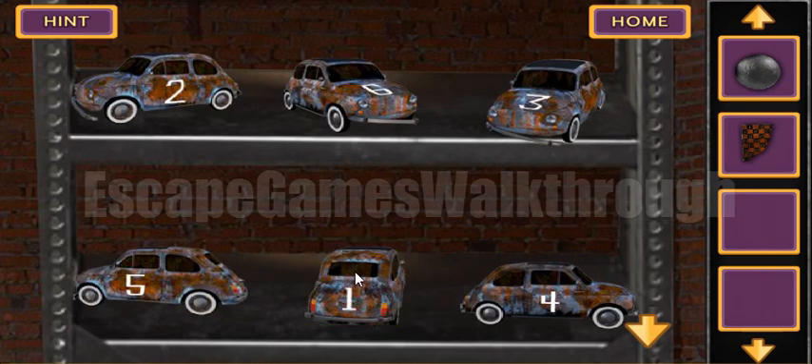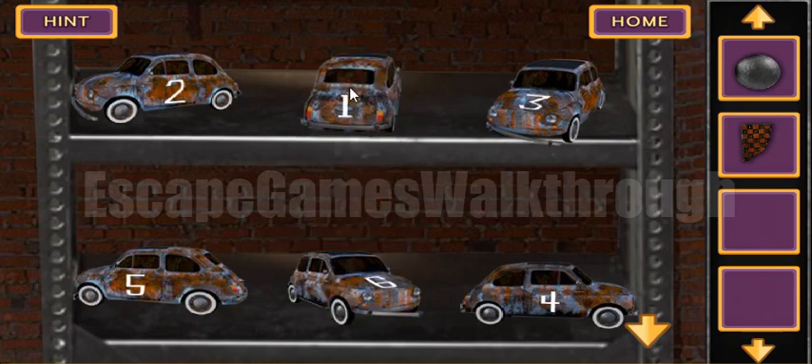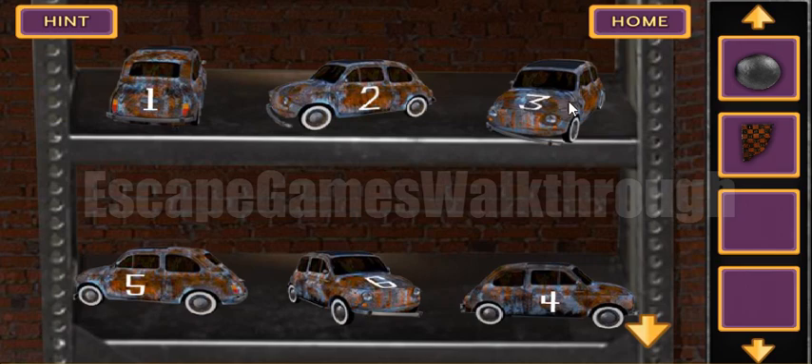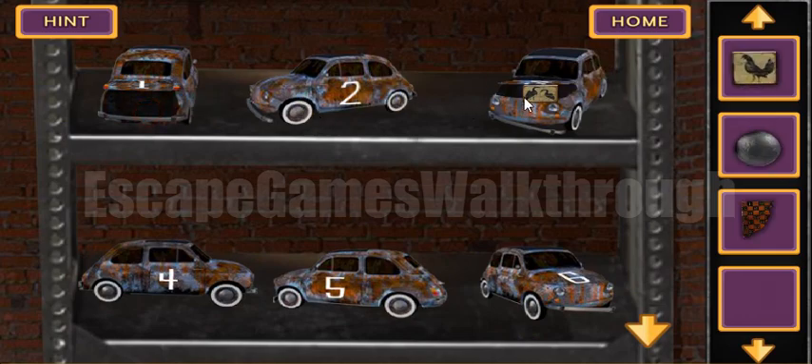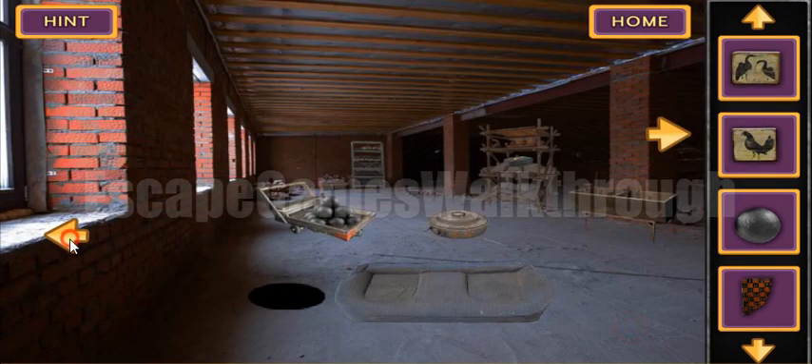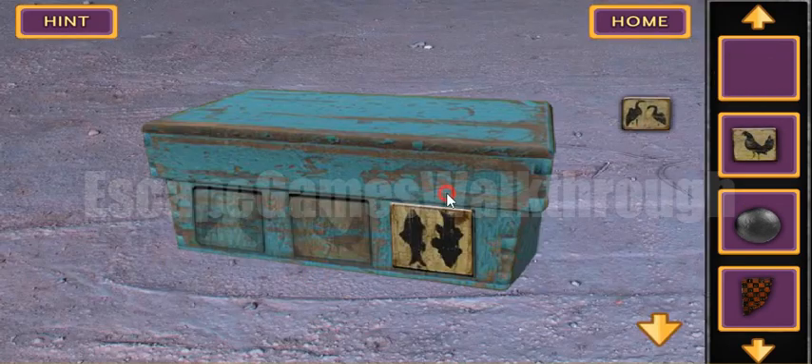Now we need to place the cars here on the shelves. Each car has a number and we need to place the cars in the correct order: one, two, three, four, five, six. Okay, and here we have got two tokens.